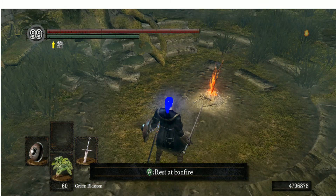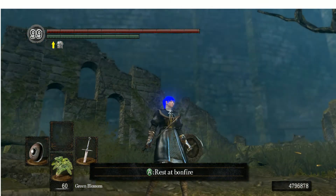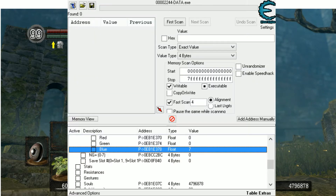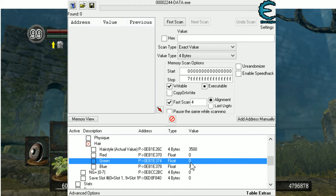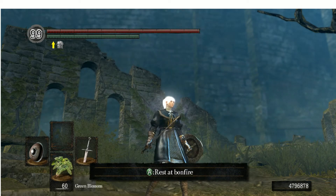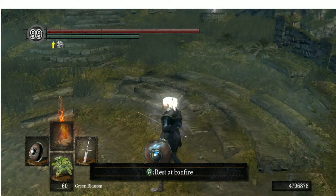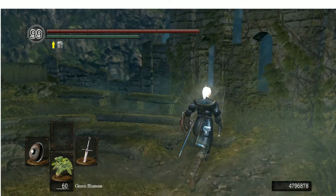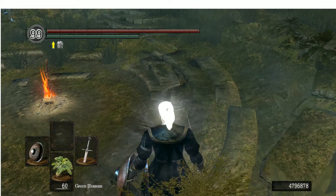Of course you can combine more than one color. Let's go back to Cheat Engine and combine all three of them together, which will basically give you white glowing hair. Yeah, it looks pretty cool — it's really, really bright.